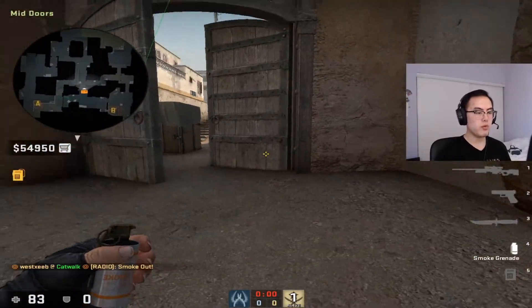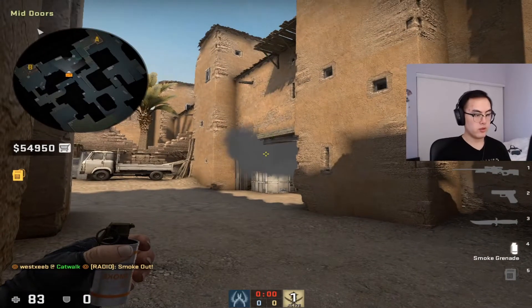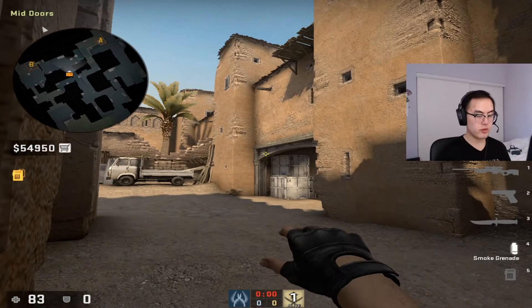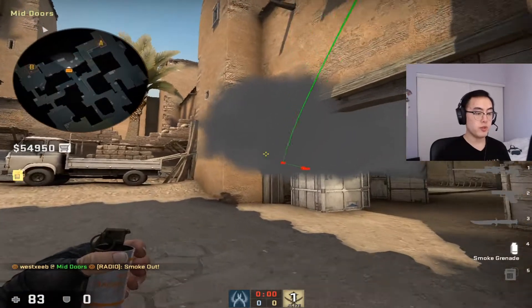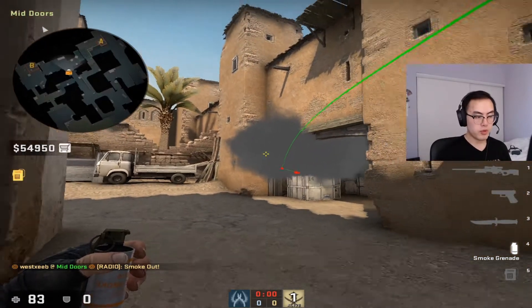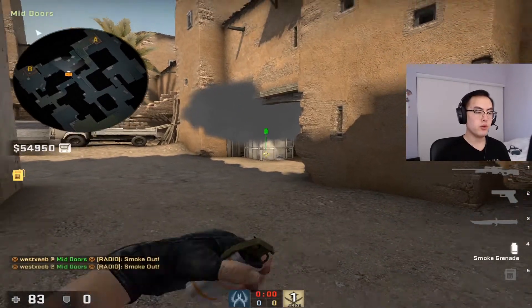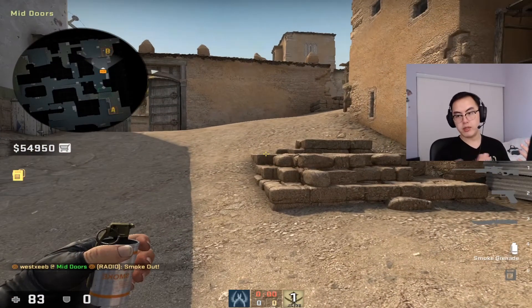The final way of doing it is when you're out middle — just aim right here, left flick, and that smokes dark too. So those are the different ways of smoking dark and CT, and together that will let you go outside B without worrying about being shot from behind.